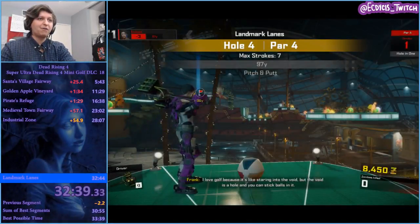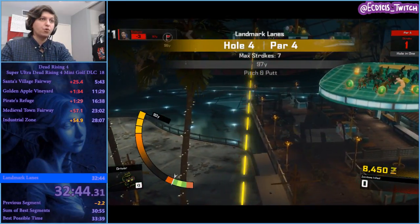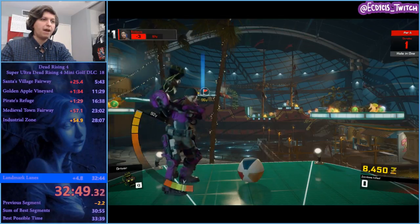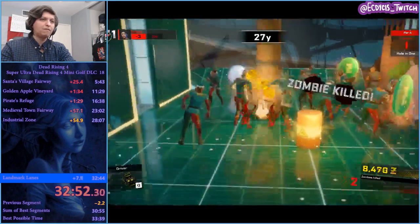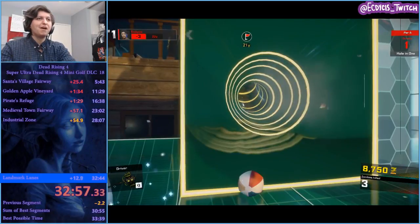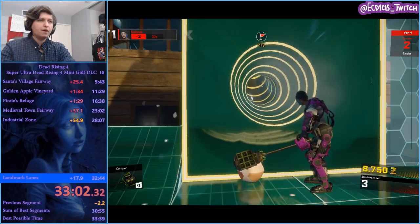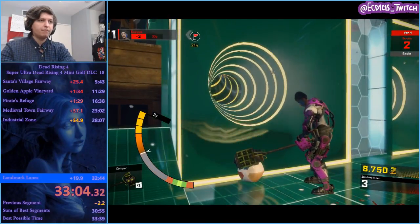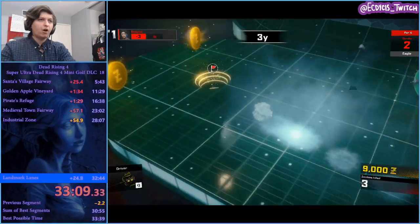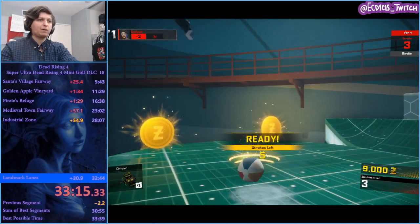Here we go — the final hole. Normally you just go around and try making it up, but there's a skip. If you hit the pirate base you can actually stop the ball, and by stopping the ball you can then make it inside the tube. I did not get inside the tube but I did get the first skip, and then you just launch it inside. All right, we have one more hole left and then time will be coming up once we get the results screen for Landmark Lanes.